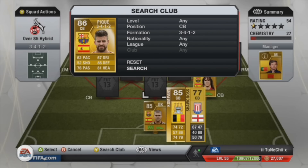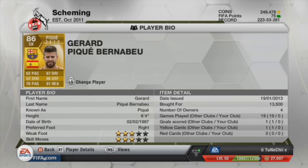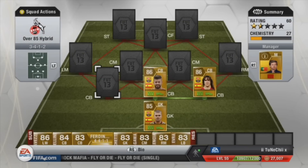His partner is Kompany at 13.5K. For a defender of his stature he's quite cheap — I'd expect him to be 25K at least. He's got similar stats to Puyol which is quite good, and his height of 6 foot 4 inches is better than alright for heading.